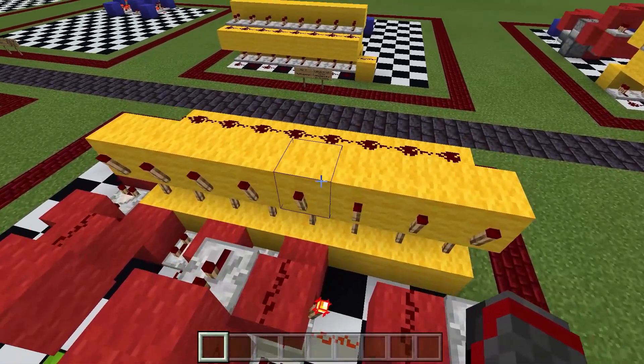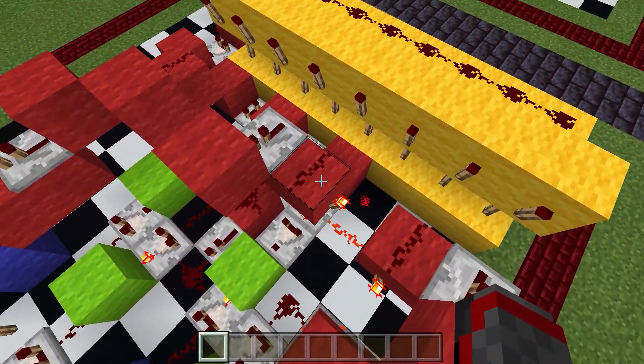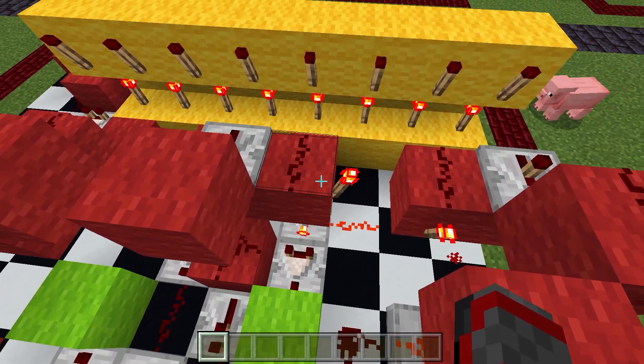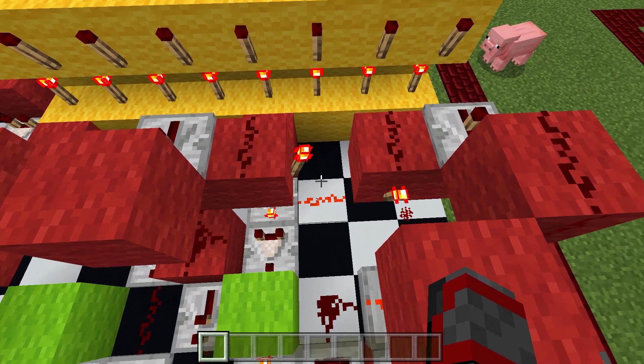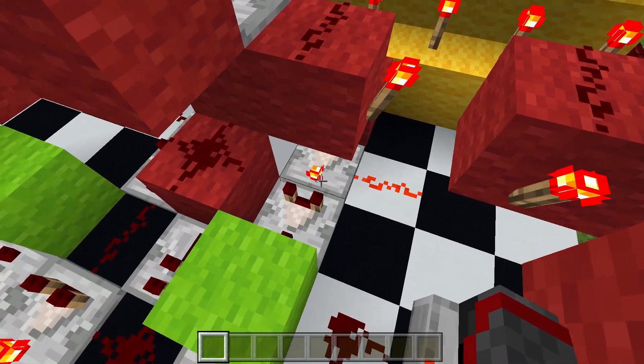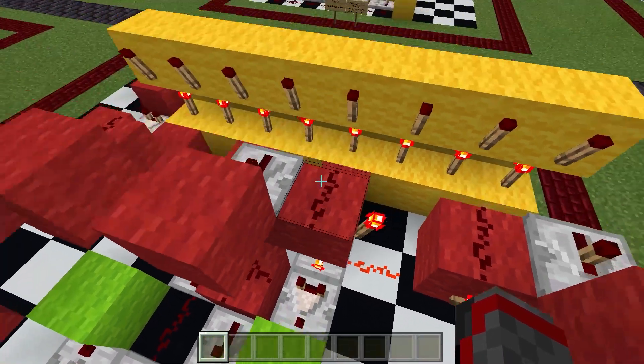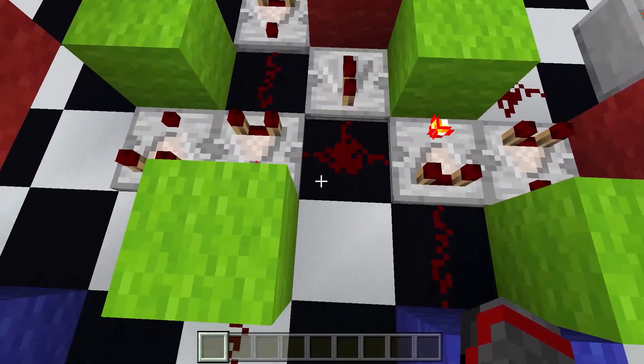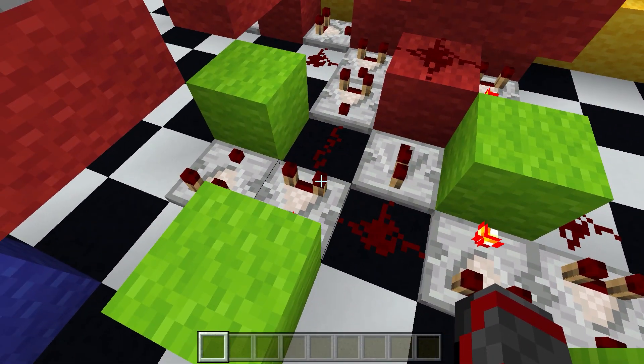To wire this up, at decoder 5 you will place a block with a torch, followed by a block with dust, followed by a redstone torch, then go to a dust that feeds into a comparator. Then at decoder 4, you will have this set up to wipe register 1 and register 2.